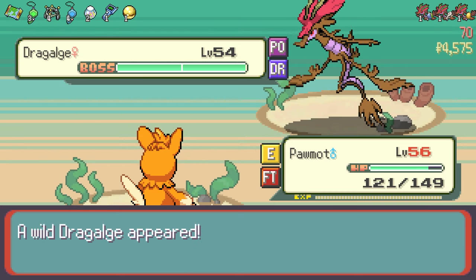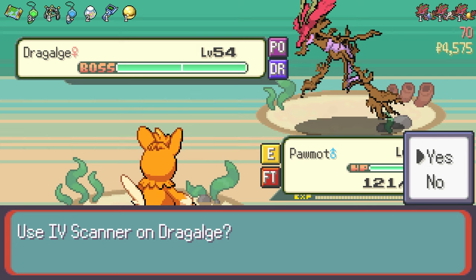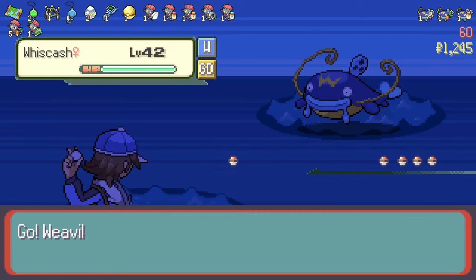Every 10 rounds you get into either a boss fight against a beefed-up Pokémon with multiple stages that you can't necessarily one-shot — though sometimes super effective moves or critical hits can do it — or you face a Gym Leader. Beating these Gym Leaders nets you egg vouchers, and these vouchers are used to pull from the in-game egg gacha machine. There are four different rarities you can pull: Common, Rare, Epic, and Legendary.